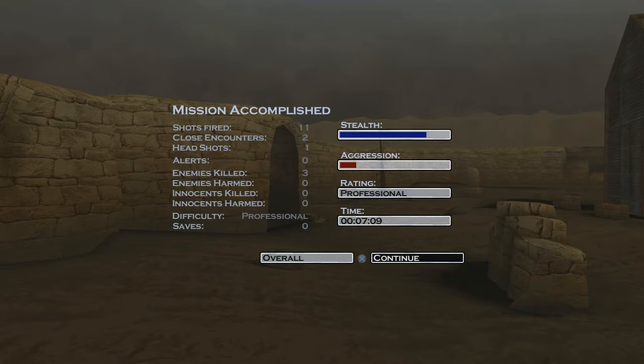There are two other ways you can complete this mission: Silent Assassin and Professional. Silent Assassin is going to take you longer if you're going with just fiber wire throughout the entire mission. So hopefully I was able to help you guys out with this mission and I'll see you on the next one.